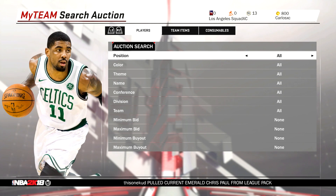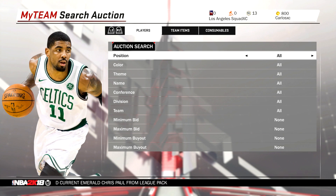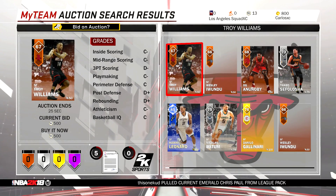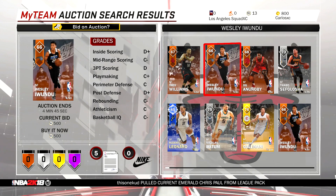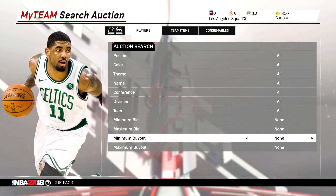Now if you guys don't know, in my last video — the auction house video on how to unlock it — go watch it if you don't know how to unlock the auction house. Once you unlock it, the auction house does refresh after every time you put in a filter. For example, I'll do small forward, 500, press search, we'll see some small forwards, then I'll press circle and it refreshes.